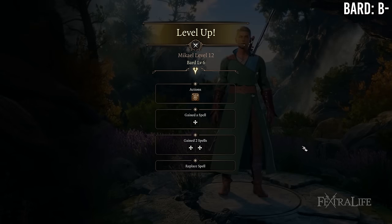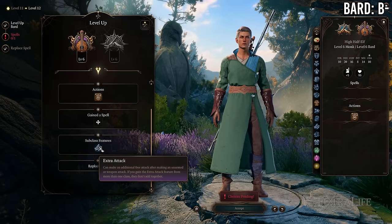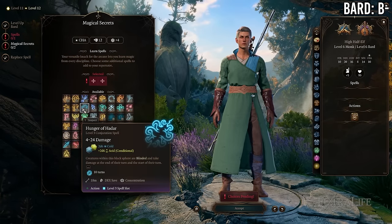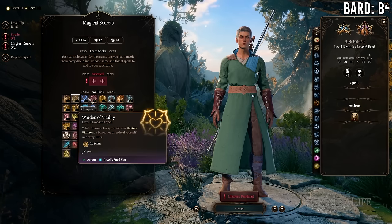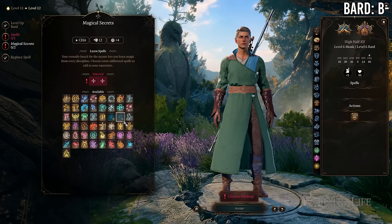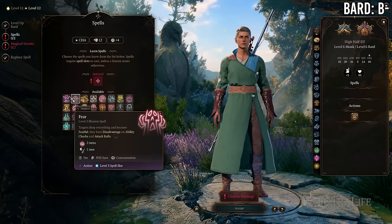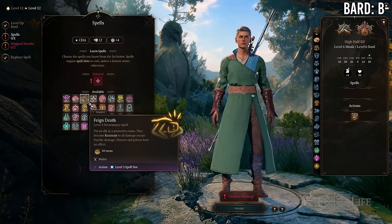At 6 Monk / 6 Bard you gain Counter Charm and a bard subclass feature — Extra Attack for Swords or Valor (which doesn't stack with Monk's), or Extra Magical Secrets for College of Lore — in exchange for losing Evasion and Stillness of Mind. This is probably only worth it for College of Lore, since Extra Attack doesn't stack. Otherwise, 7/5 is probably better for Swords and Valor.